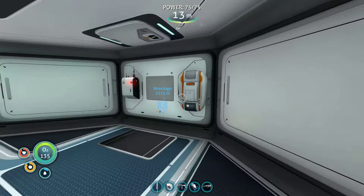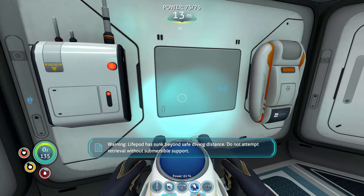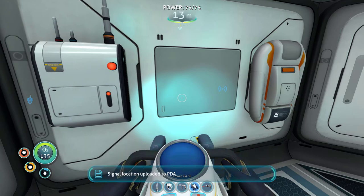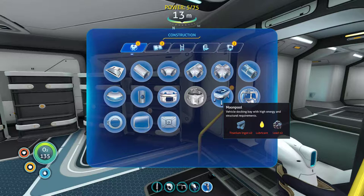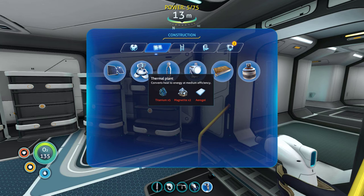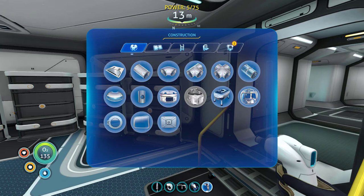There was a radio message that we got while we were out. This is an automated distress signal from Life Pod 12, coordinates attached. Warning - life pod has sunk beyond safe diving distance. Do not attempt retrieval without submersible support. Signal location uploaded to PDA. Sunk to the ocean bed. Moonpool - vehicle docking bay with high energy and structural requirements. Thermal converts heat to energy at medium efficiency - so it's another way we can get energy. Honestly I think bioreactors are going to have to be built soon so I can sustain this base, because I don't think two solar panels are going to do it.